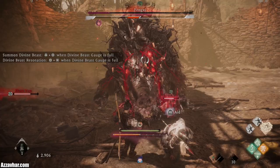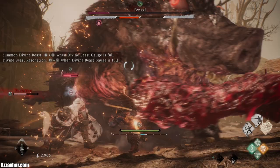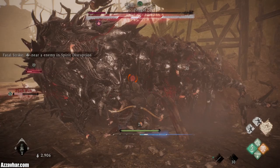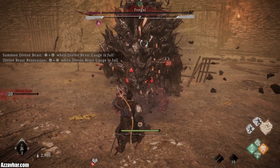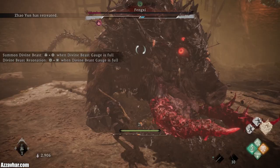Okay, so a couple more attacks — one, two, three, four. It's usually about three or four on that one where he kind of stands up like that. If you deflect — I'm actually not going to do the fatal strike here because I wanted to show you the divine beast. With the divine beast, the attacks happen at very close range, so you want to be quite close to the enemy when you use it.